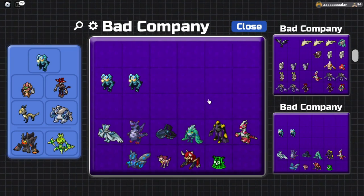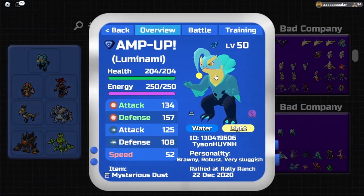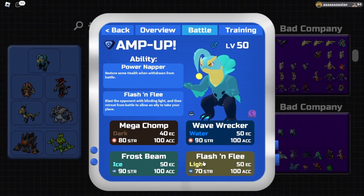When you look at Lumenami and the role it plays, you'll see that most of the time it's going to be run as a bulky pivot designed to sponge moves and then get in your attackers. The reason for this is its key abilities and moves. On all of these sets we'll be running the secret ability Power Napper, which gives us one quarter of our HP back every time we switch out, and Flash and Flea allows us to hit the opponent and then switch out immediately.